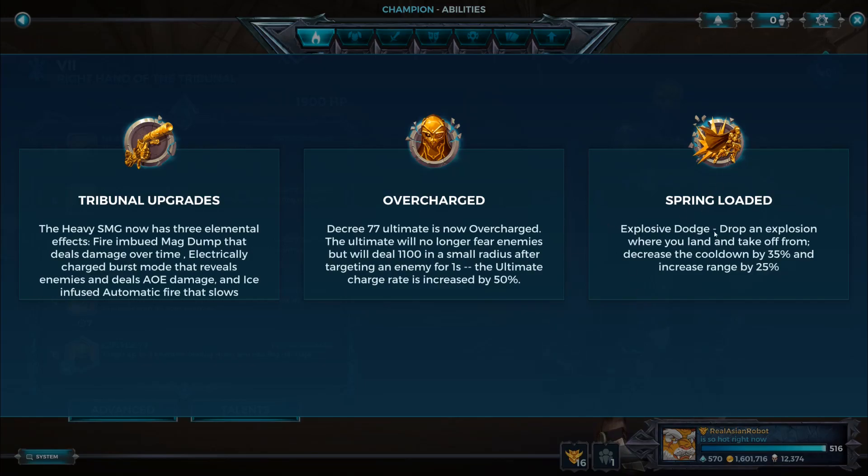Spring Loaded will make his Explosive Dodge drop an explosion where he lands and where he takes off from — doubling the bombs. It will decrease the cooldown by 35% and increase the range by 25%.